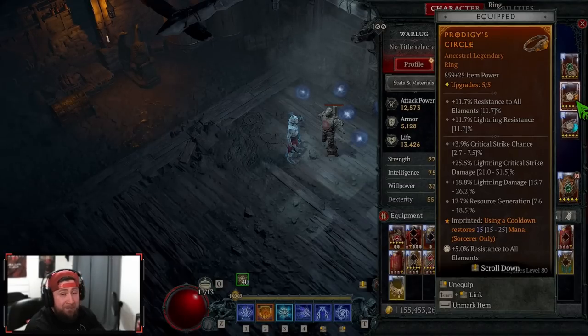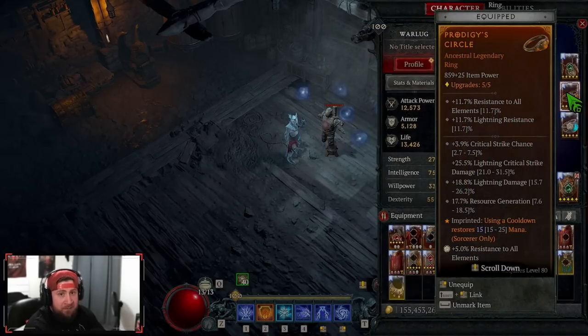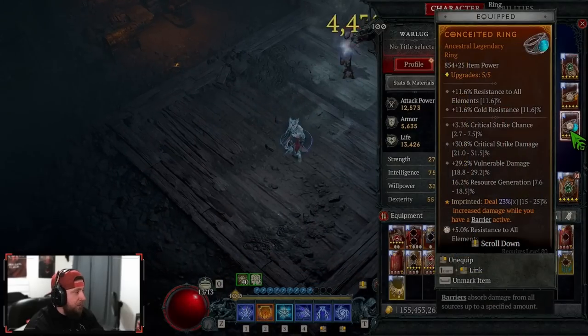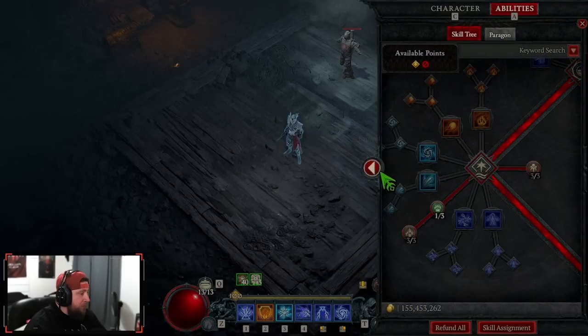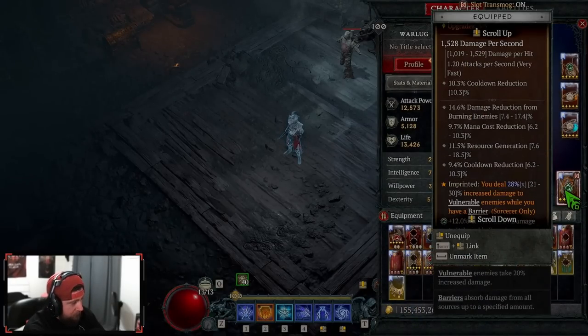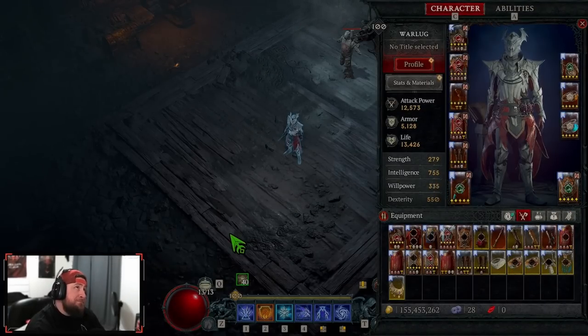For rings, we have Prodigies — every time we use a cooldown, which is all of our skills, we gain 15 mana. This is required to help with mana resources. The other ring is Conceited — we deal increased damage whenever we have a barrier. We always have a barrier through Flame Shield and Protection. And we have Stormswell — every time we deal damage to a vulnerable enemy while having a barrier, we absolutely slap. Enemies are almost always vulnerable, especially when you dash, so this should always be active.